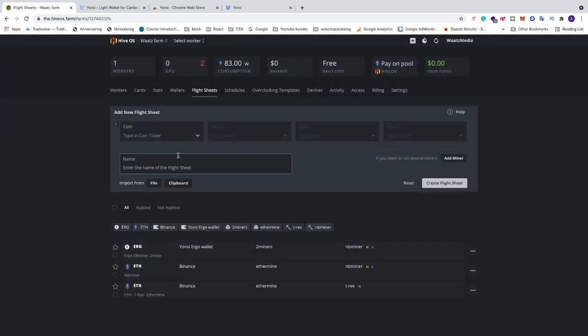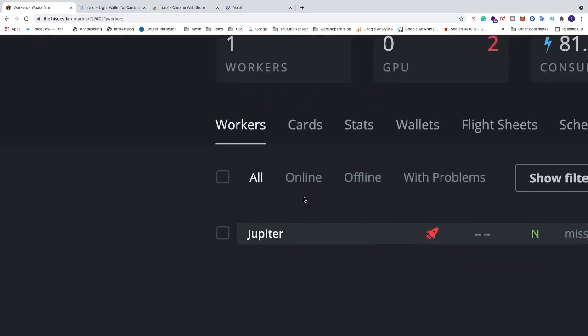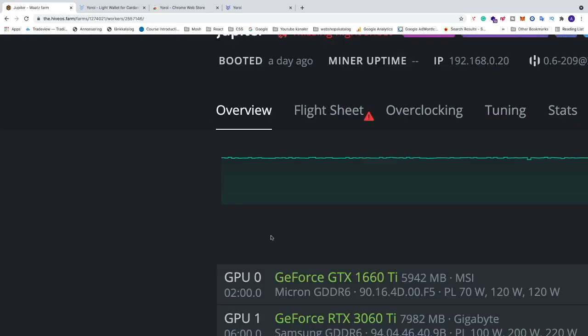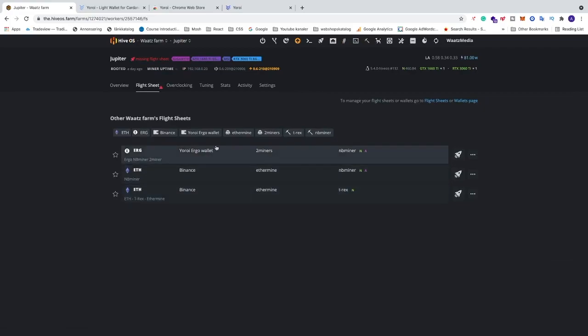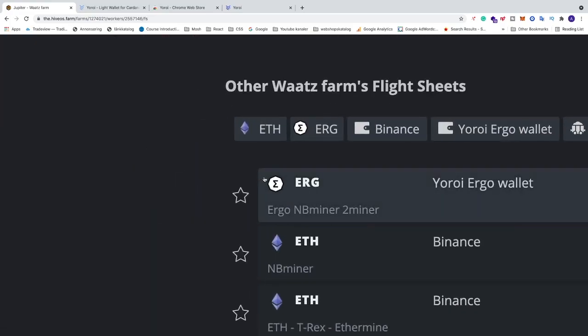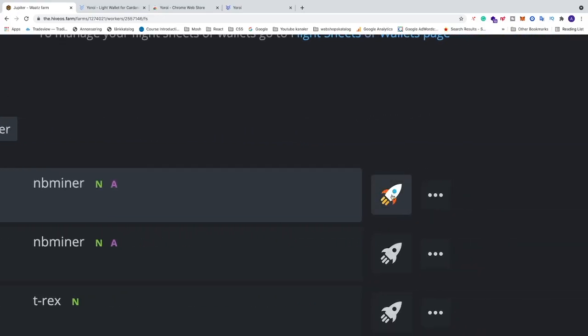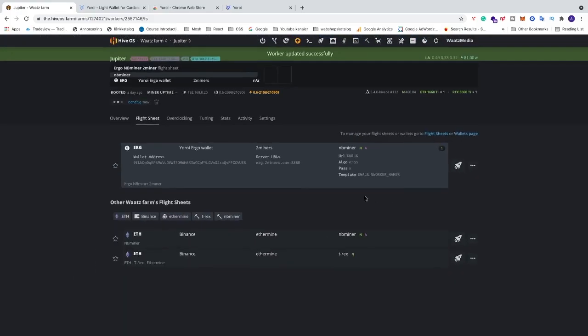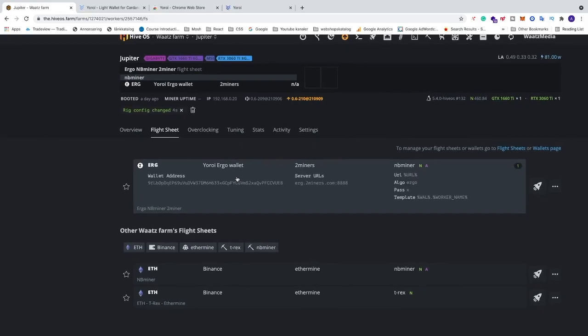Go to Workers in the menu and click on Workers. Choose your worker — I'm clicking on my Jupiter worker. Then click on Flight Sheet, choose the Ergo flight sheet we just created, go to the right, and click on the rocket icon to apply it.